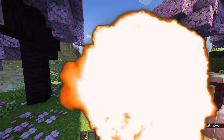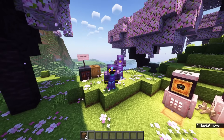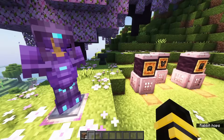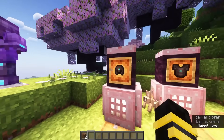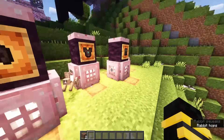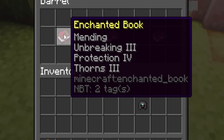It can protect you from a point-blank creeper explosion, a fall from an insane height, up to 45 seconds in lava, and a point-blank blow from the Warden. Here are the enchantments you put on it. We're going to start with the helmet, but every single piece of gear gets these enchantments just as a baseline: Mending, Unbreaking 3, Protection 4, and Thorns 3.